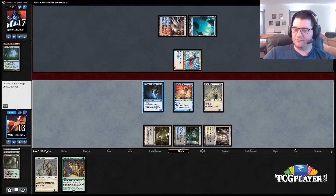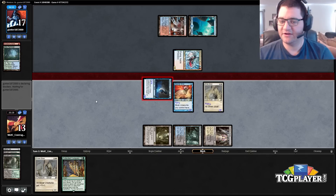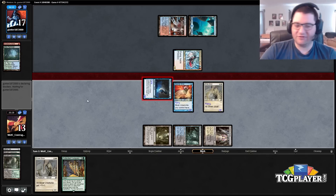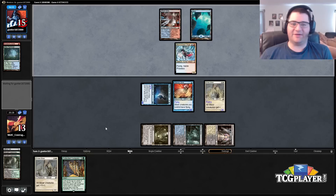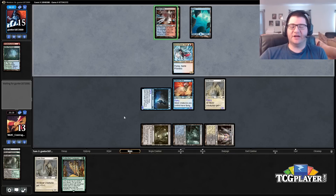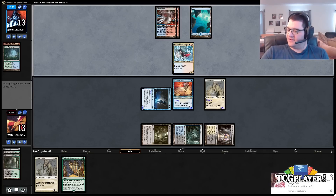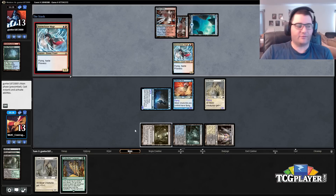We crack back at him for two this turn, but next turn we have twelve power. If we hit a land of any sort we get to add in a Mutavault — make it sixteen. It doesn't look like much right now, but with a land off the top we cast and activate, and all of a sudden we're attacking for thirteen. If he shocks himself here, that'd be lethal — which he did. And we'll have the other Sinew Sliver in play as well.